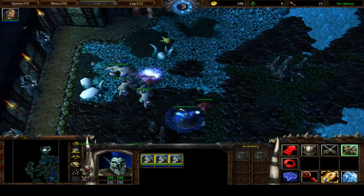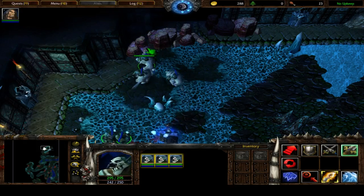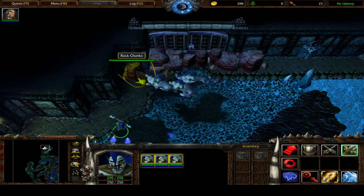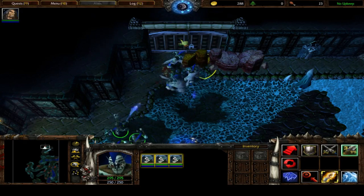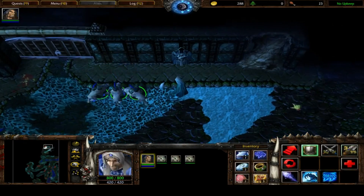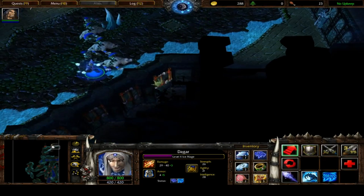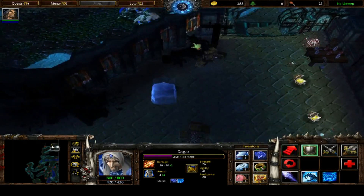I'll just clear out the area before checking anything and before pushing any levers. Maybe I can craft that special item before fighting any more powerful enemies, such as those siege golems, which I presume are going to be hostile. I think the lever opens this gate - the gate is targetable. There are a lot of levers around the place. There's a ton of traps in this place. Let's go in for another book page.